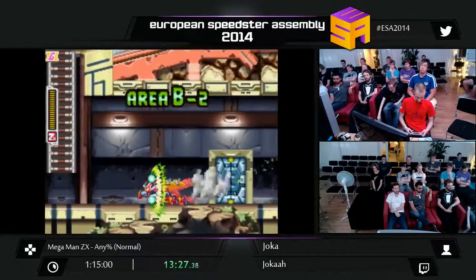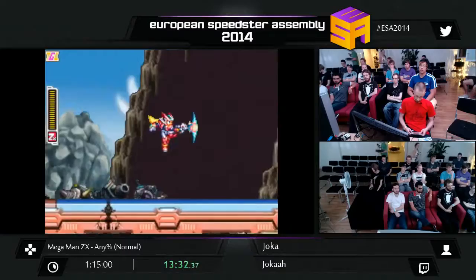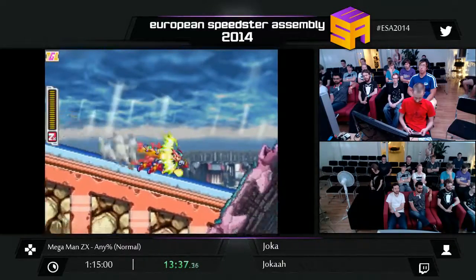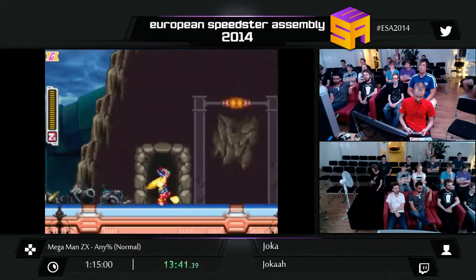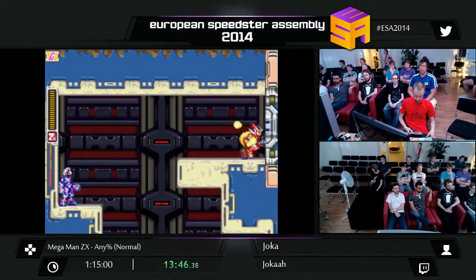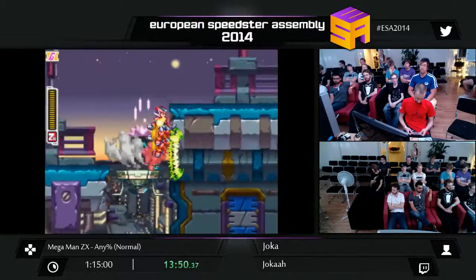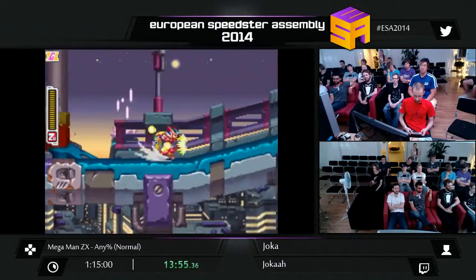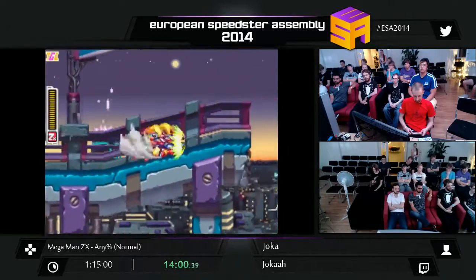One thing I forgot to mention about the forms: besides their special ability when you press A, they also have a special ability with the touch screen. Harpuria or HX has the ability to air dash — you can also double air dash, for example from the wall and then dash again, so you essentially have two dashes. In most previous Mega Man games that had the dash, you usually could not dash from the wall and then air dash again.